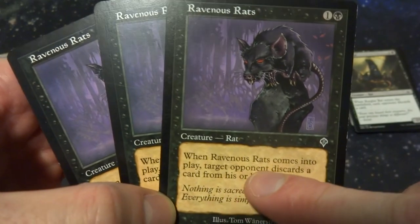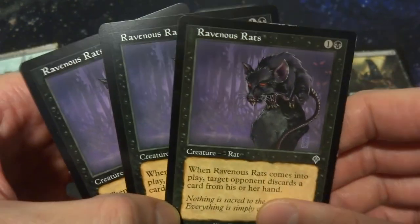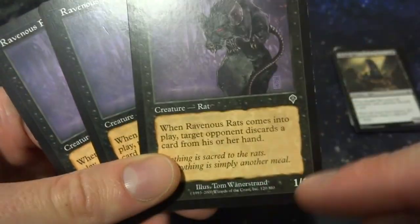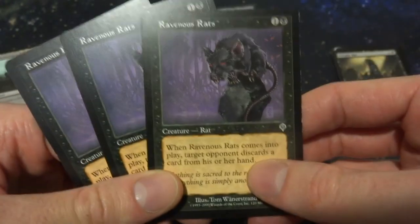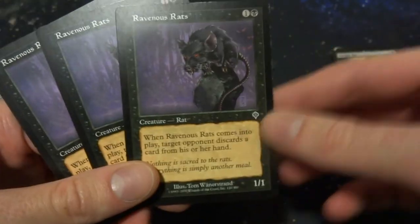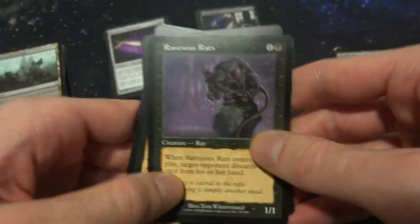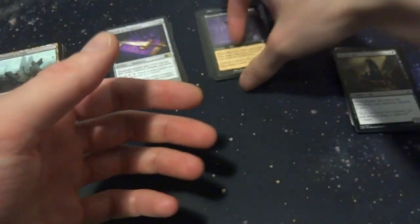I have three copies of Ravenous Rats — always the first rat that comes to mind. It's one and a black mana, a 1/1 creature, and when it enters the battlefield target opponent discards a card from their hand. So you get a body to attack or block with and force a discard simultaneously. It's a rat, so it synergizes with all the other rat tribal cards in this deck.